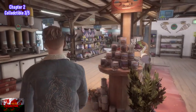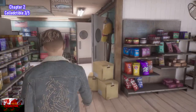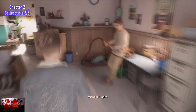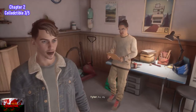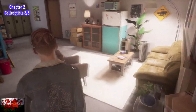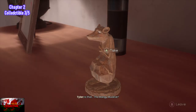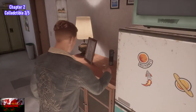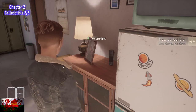We are now in the store — Allison has just begun to work. Head into the back room where we are going to be helping Michael. Once the brief conversation is over, if you go to the back where you see the fridge, the lamp, and the microwave, this is where we find the third out of five collectible for chapter two — the Mangy Muskrat. That's quite a name for a rat.